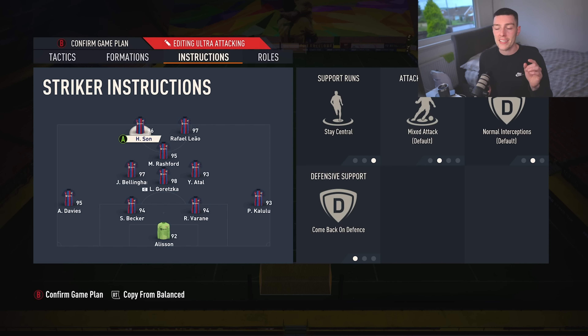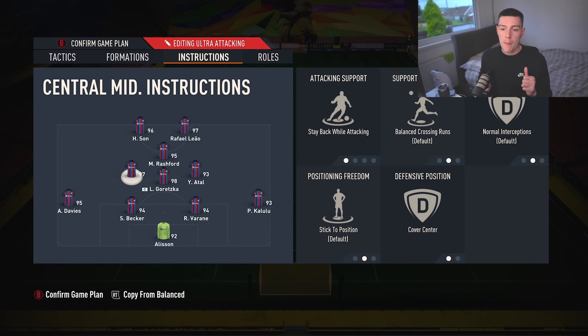Because Sun is coming back in that left mid position, Bellingham has to be stay central, cover centre, stay back while attacking. And then Goretzka is your CDM always — his tactics will never change. Stay back while attacking, cover centre. So these two guys will sit in front of Becker and Varane. Bellingham is more of a box-to-box for me, and Goretzka is more of a DM. Bellingham I like to do a bit of everything with.